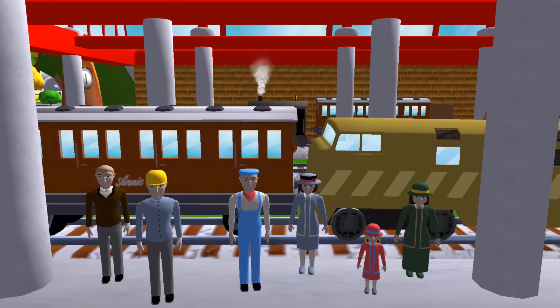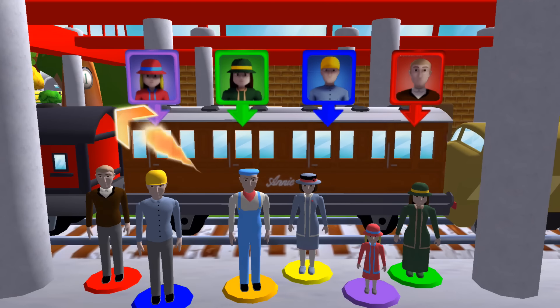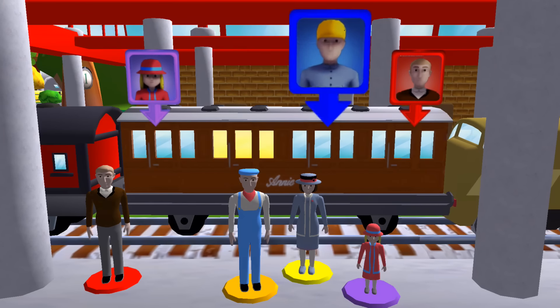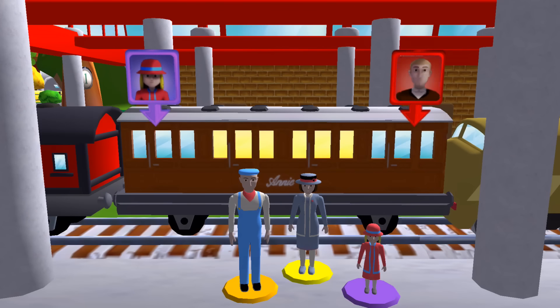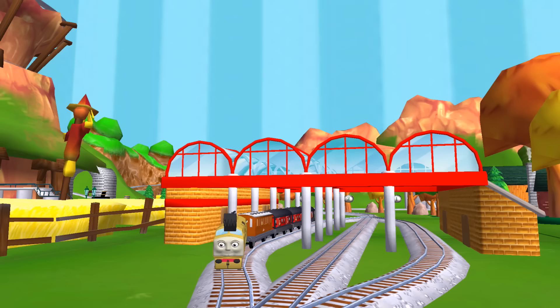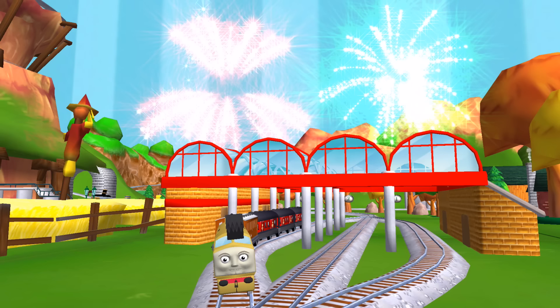Help the passengers get into the carriage. Drag each of them to the square with the matching colour. That's perfect! Your engine had such a good time!